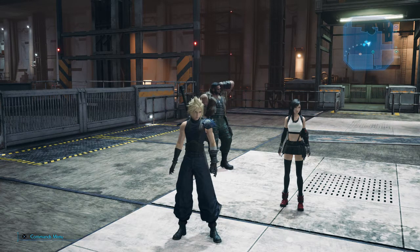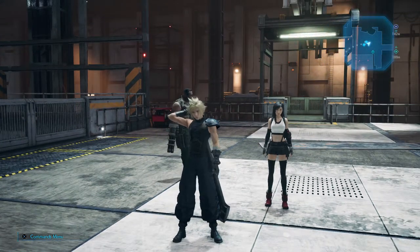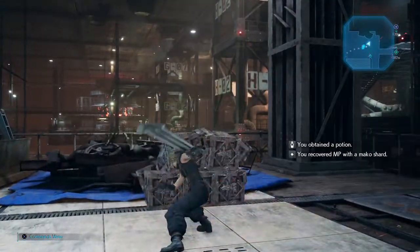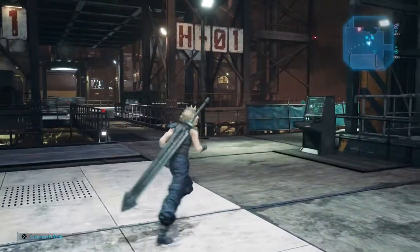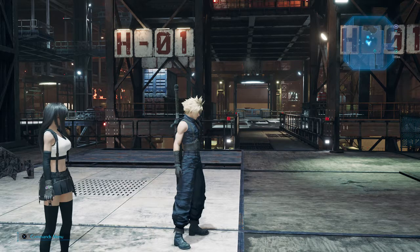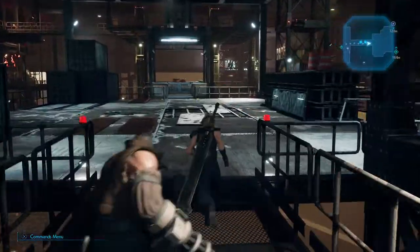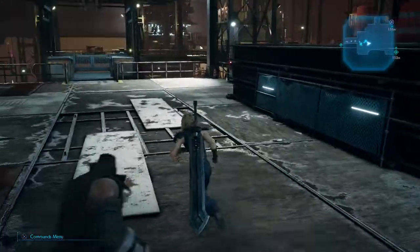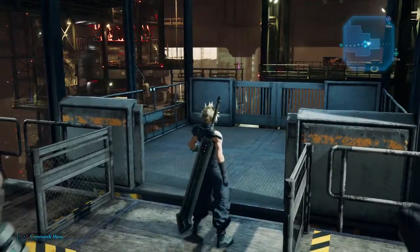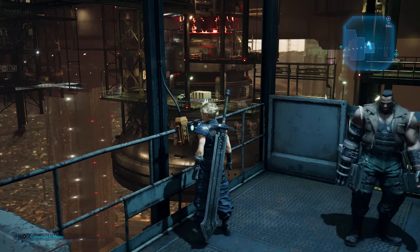Hey guys, welcome back to some more Final Fantasy 7 Remake. We are still here in Sunlamp City. We're still turning off the sunlamps to make room for other stuff. But I think we're pretty much nearly done. The only other stuff we've got to do is grab the materia we need — the summer materia, the purple materia, the red one, and the blue one. I can see the purple one from here, actually. And I can see the blue one as well.